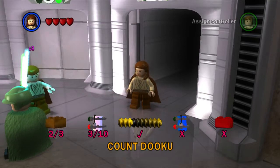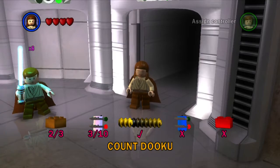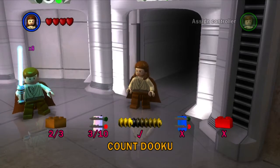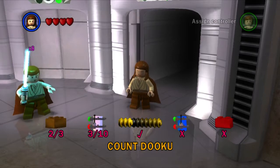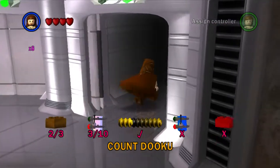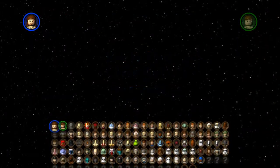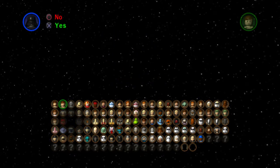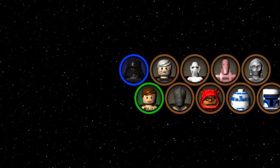Hi everybody, welcome back to this 100% walkthrough of Lego Star Wars: The Complete Saga. Today we're going to be cleaning up Count Dooku on free play mode - we've got seven minikits and a power brick to collect. Let's jump in, we'll select free play mode and we'll select Darth Vader again, because he's one of the best characters in the game.